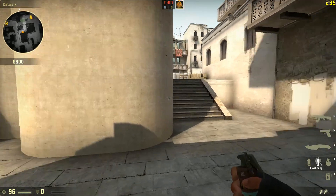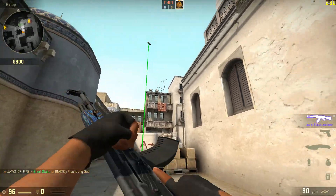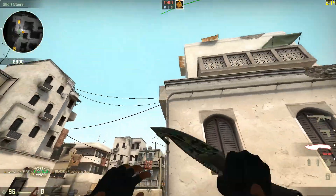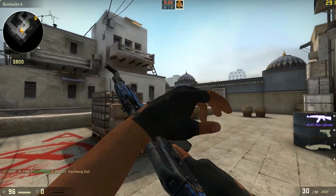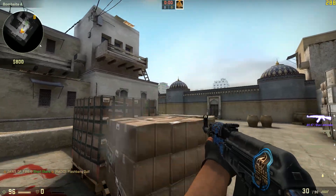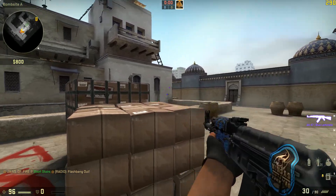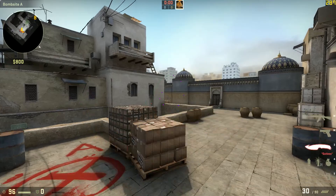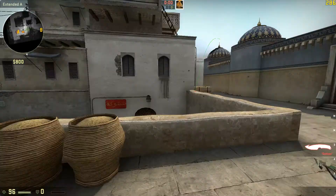A really useful pop flash onto A-Site — run it up here, hit it off that, it'll bounce up and pop right there. If you have an AWPer waiting right here, it pops right there and it's almost undetectable unless they're watching for it. Especially if they're scoped in, they pretty much will not see it — very effective.